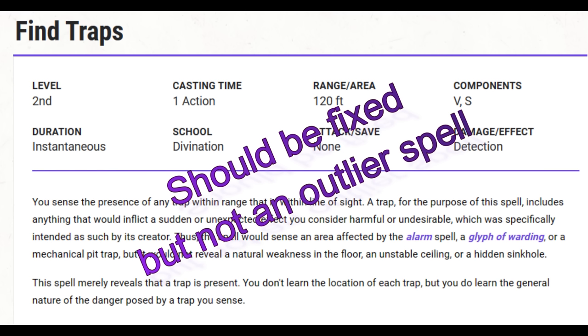I won't take it, and if I'm the DM and a player casts it, I'll probably just let them find the trap. So it's a bit of a problem, but a relatively small one. Some spells are big problems — those are the outliers, and as far as I'm concerned, fixing outlier spells is an imperative.